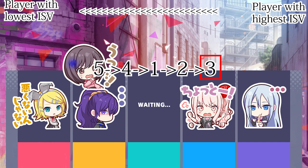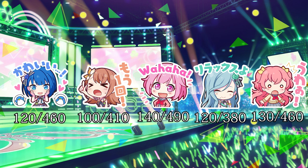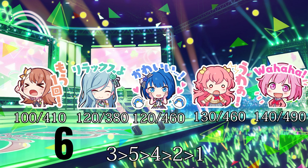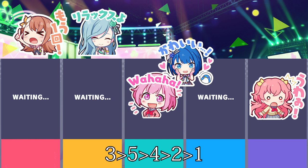Let's try another example with more players, each with a different ISV. Again, rearrange them from lowest to highest ISV. For Melt Expert, the optimal order is 3-5-4-2-1. Pause the video if you want to try it yourself. The highest goes to the third spot, the second goes to the fifth spot, the third player goes to the fourth spot, and so on. There you go — very simple once you get the hang of it.